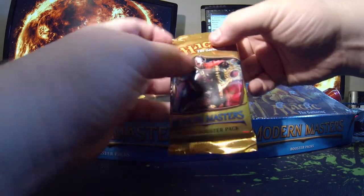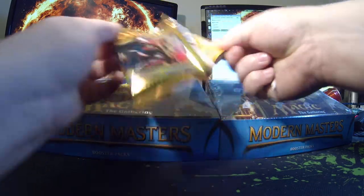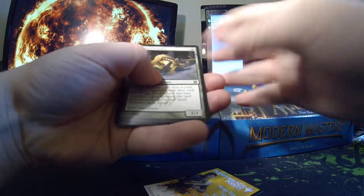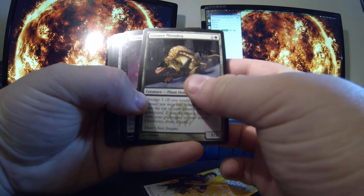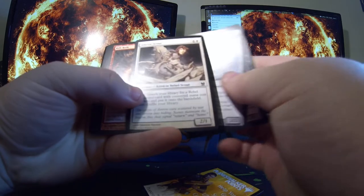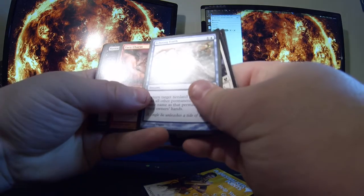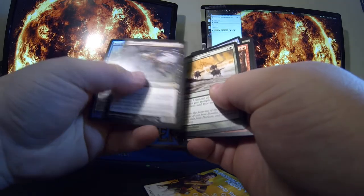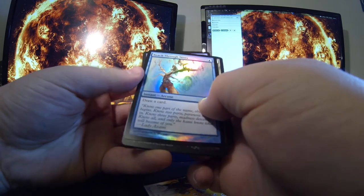Starting off with the first pack here. Pretty nice artwork there — the Dark Confidant. Spell Snare, Sudden Shock, Tromp the Domains, and Reach Through Mists is my foil here.